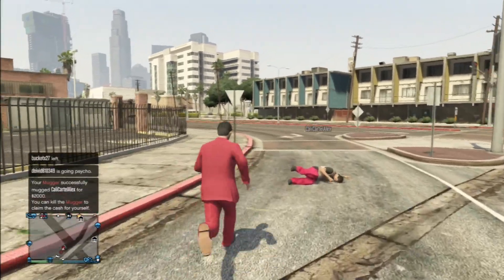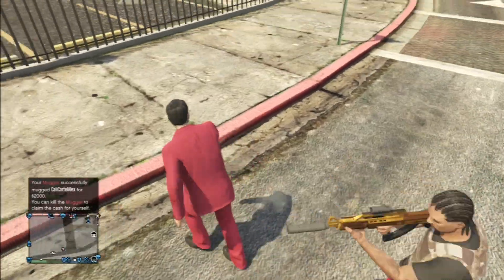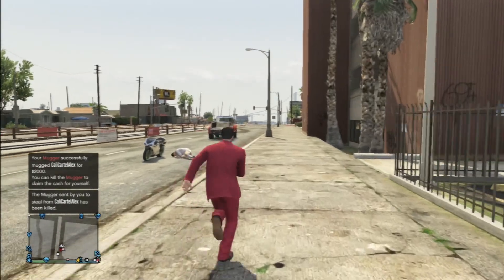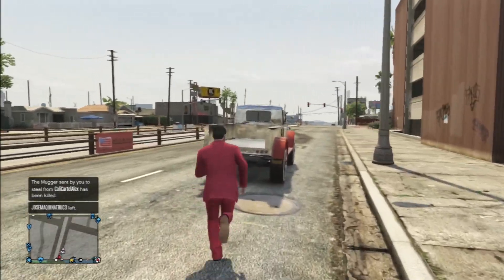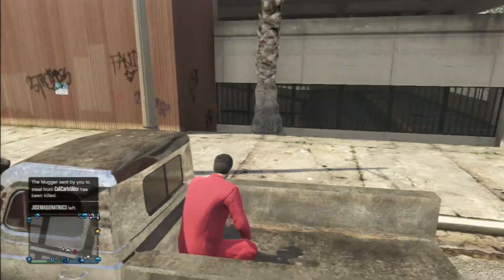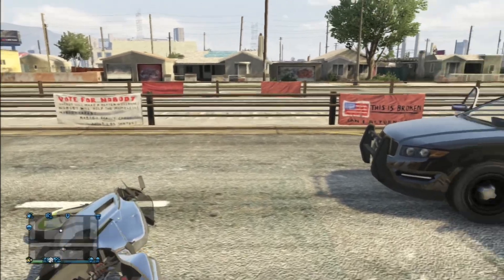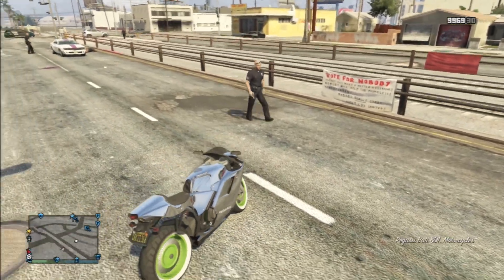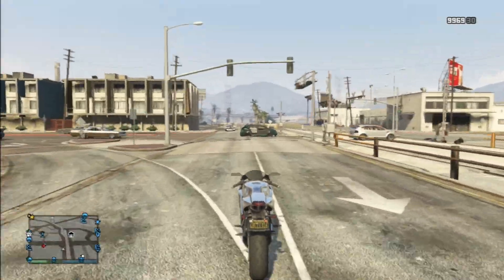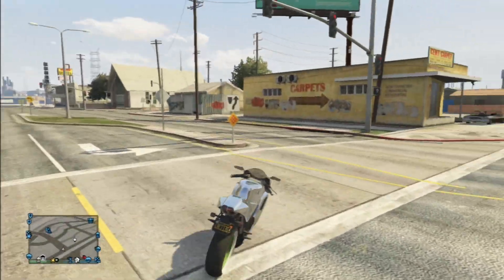He just got mugged. He's gonna get some cops real quick, get his truck impounded over here. I'm gonna sit in the back over here in this exact position, and once he dies his truck will get impounded. Boom — invisible. That's all you have to do. The truck is called the Dune Loader, which is found in the Sandy Shores area.